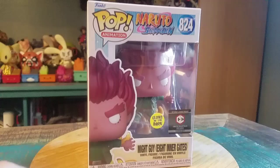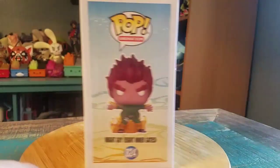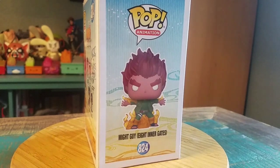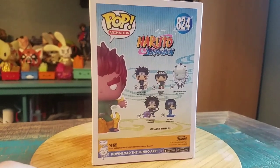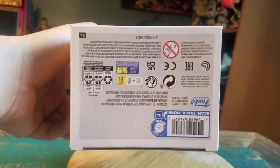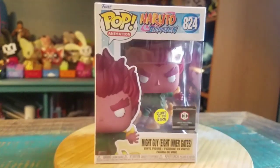It's the Chalice Collectibles exclusive — it glows in the dark. A fun little, what we'll call, super saiyan variety of Might Guy, because he's opening all his inner gates or his chakra. Definitely pretty fun overall, but we'll pull Might out so you guys can see him up close.